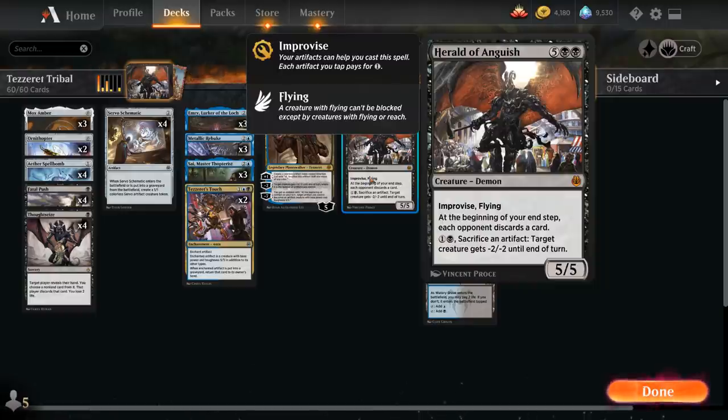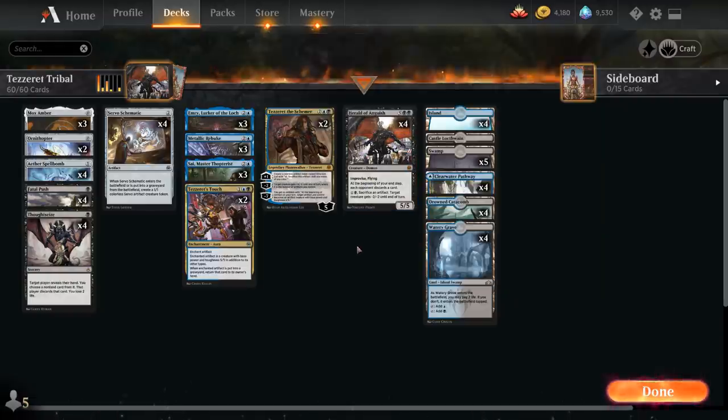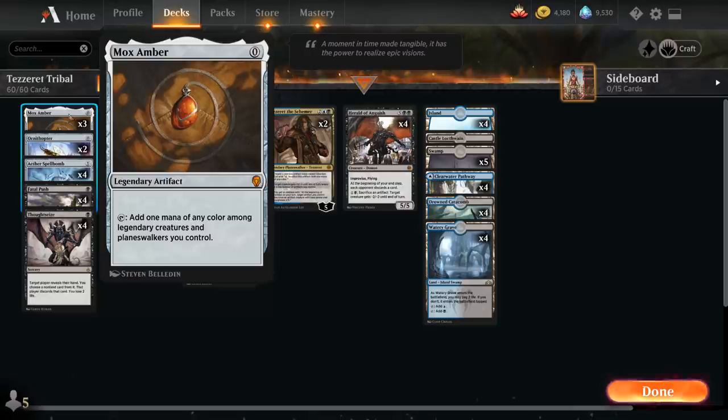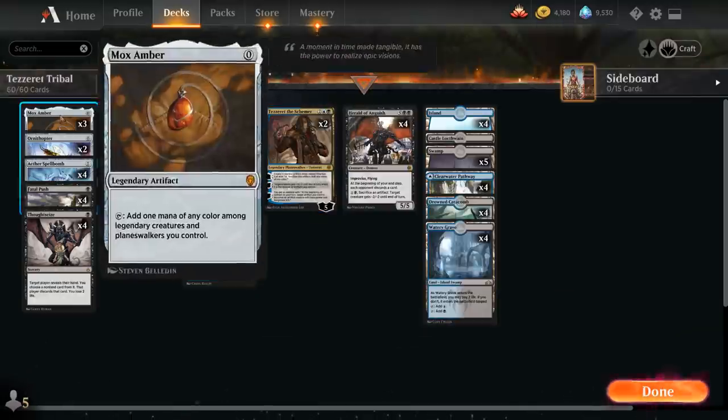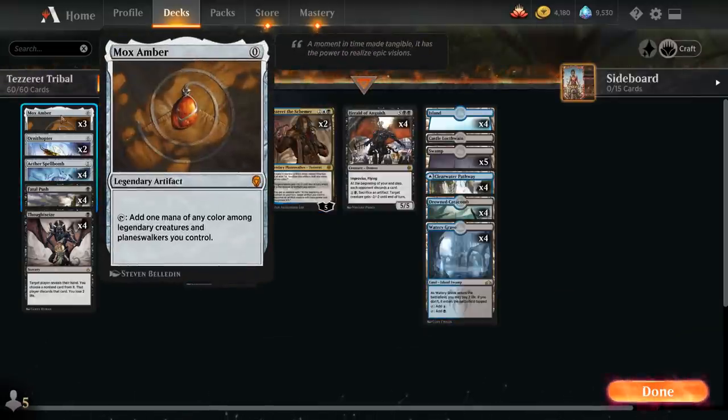Herald of Anguish is the big finisher in the deck, and we've got some additional artifact synergies. Starting out at 0 mana we've got 3 copies of Mox Amber as a nice cheap artifact we can play, potentially making 1 mana as long as we have a legendary creature or planeswalker in play. We've got a total of 8 legendary creatures or planeswalkers that can help make mana with Mox Amber.